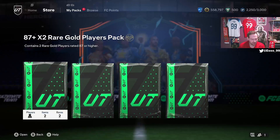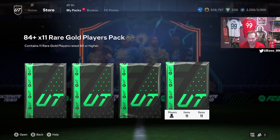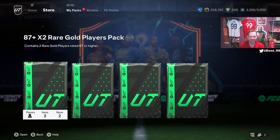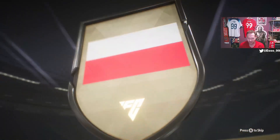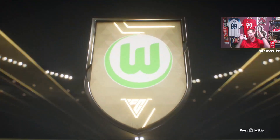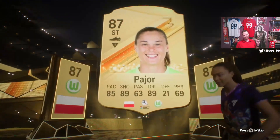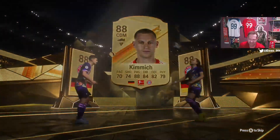That brings us to the final four packs: an 87 double, an 84 times 10, an 87 times 4, and an 84 times 11. Let's start with the 87 double. It's going to be Peugeot and Kimmich — an 87 and an 88. Could have been a little better but we'll take it.